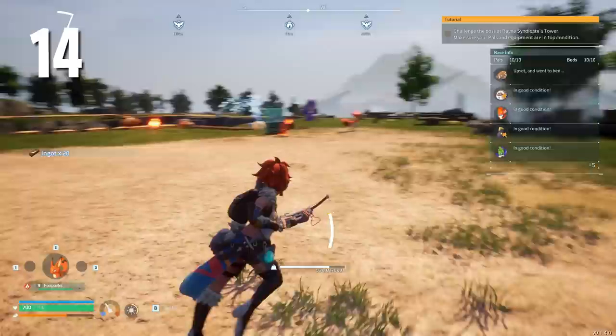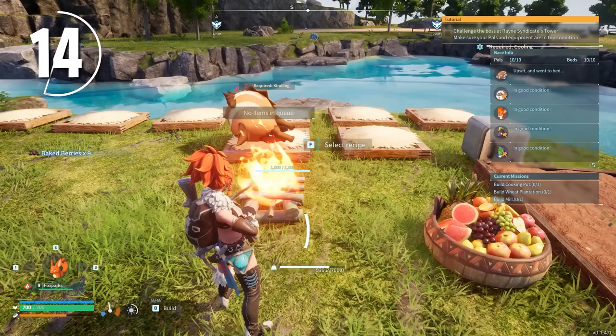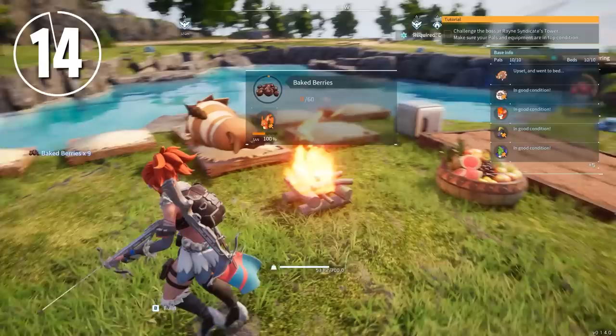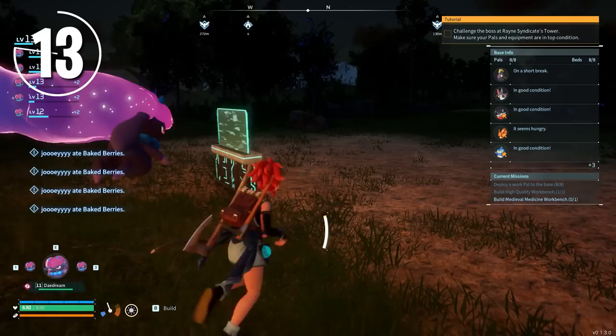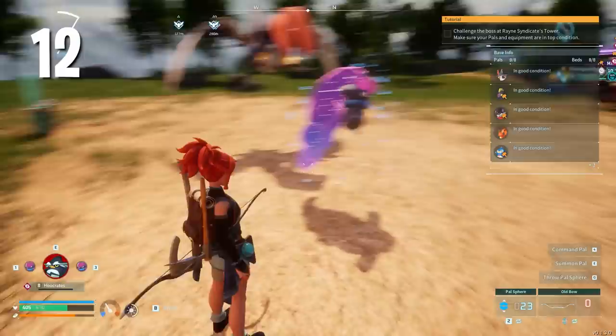Now let's talk more about XP and gold farming. Before you venture out from your base, make sure to start as many tasks as possible for your pals to work on. Typically, I'll have them craft anything that's going to take a long time, such as large stacks of baked berries. If your pals get stuck — and they often do — just remove them from your base and redeploy them. I've had a couple of Fox Sparks nearly starve to death just because they got stuck in a river without me noticing.